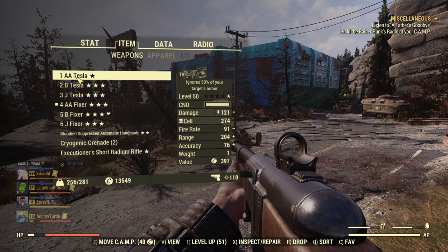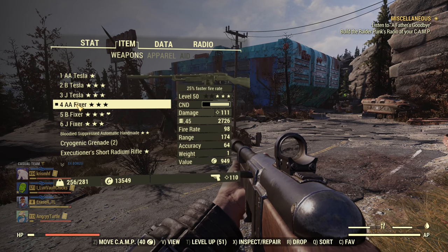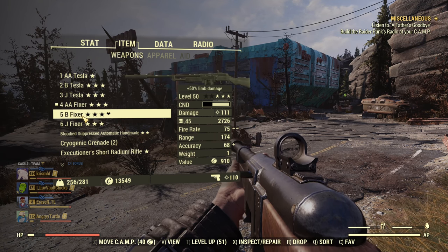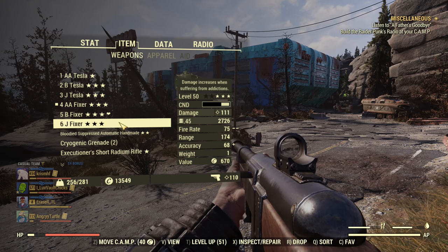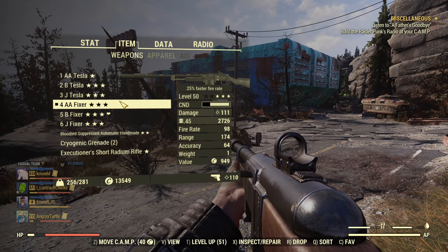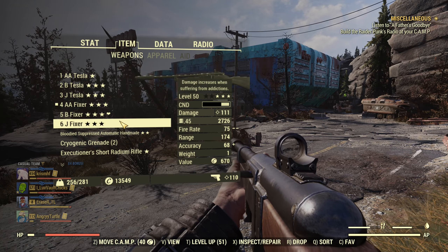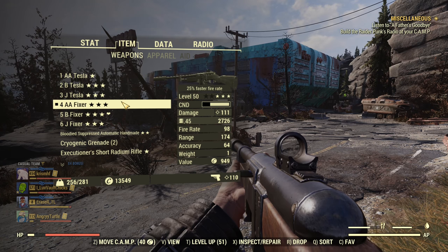To answer this question, I have three energy weapons with those legendary effects: Anti-Armor Tesla Rifle, Bloodied Tesla Rifle, and Junkie's Tesla Rifle, as well as Anti-Armor Fixer, Bloodied Fixer, and Junkie's Fixer. Thanks to those weapons I'll be able to show you the difference. I did some calculations as well, and at the end I'll show you some graphs of how those calculations look. First, we'll start without too much math and just start shooting super mutants.